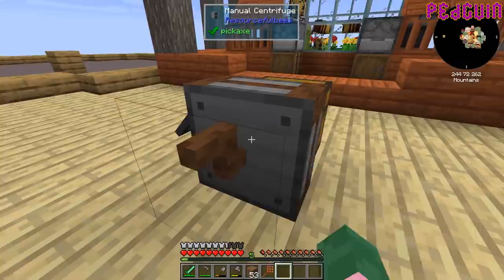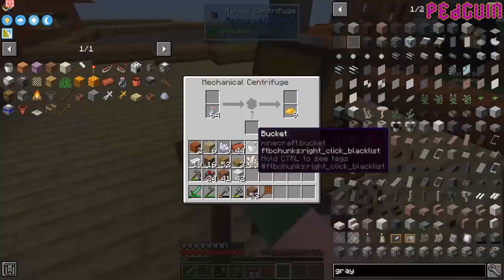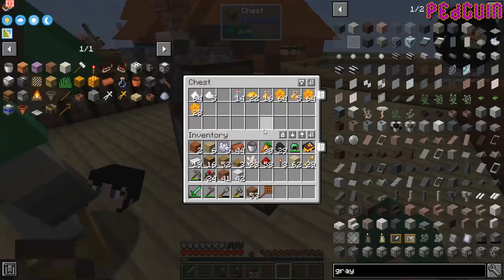Let's crank it. Do I need bottles? There's plenty in the chest next to it. Alright, I'm cranking it — 114 coal please. It gave me nine beeswax. Hmm, maybe it's because it's a bad centrifuge.